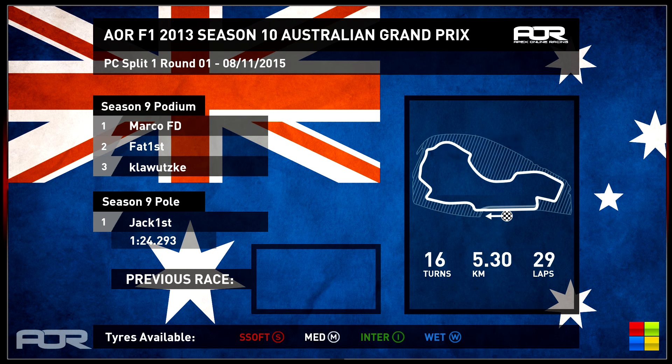We might both be a little bit rusty, so bear with us. We've got a 29-lap race ahead of us at this unique Albert Park circuit as we kick off the season in traditional fashion in Australia. The weather ahead of the weekend says rain is in the air, so things could get very exciting. Let's kick things off with the qualifying report.